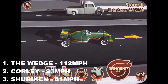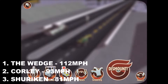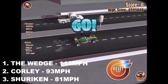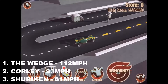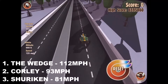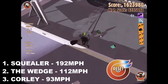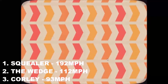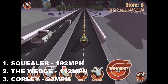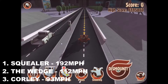Look at this — this is the joint championship leader. This is the Squealer! Ladies and gentlemen, the Squealer. This is a Formula One car designed for downforce. I know Formula One cars aren't really designed to control well on oil, because it's not really expected to encounter oil. But in this game, it's just unstoppable. 192 miles an hour pushes the Shuriken out of the top three. Squealer leads with 196 miles an hour. Second is the Wedge with 121 miles an hour.